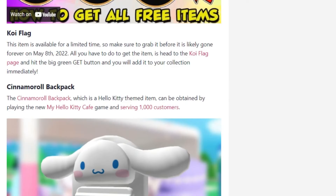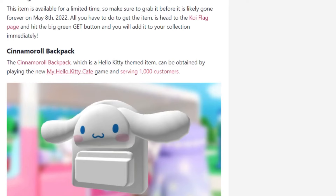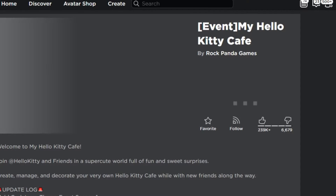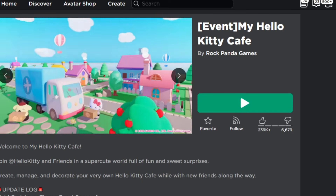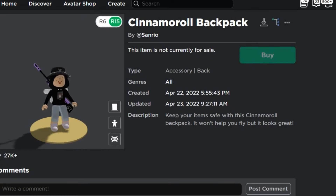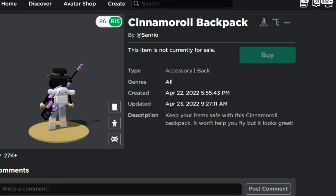The next one is the Cinnamon Roll Backpack. This is something you can get from the My Hello Kitty Cafe by serving 1000 customers, so it's basically like an event. I think this accessory is really cute for those who have a softy personality — it's actually one of the best ones I've recently seen.